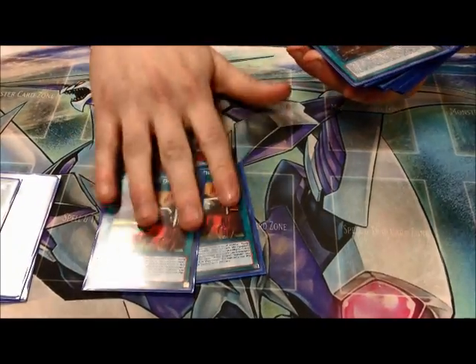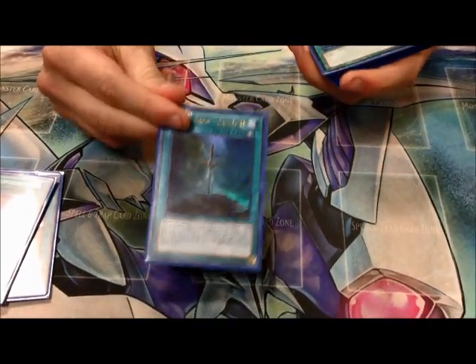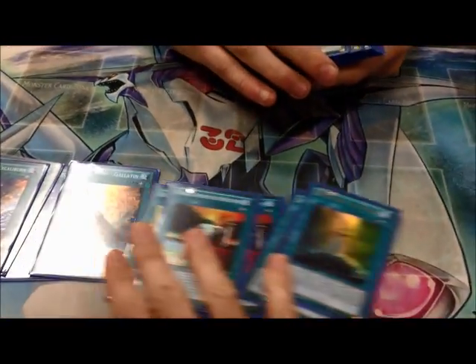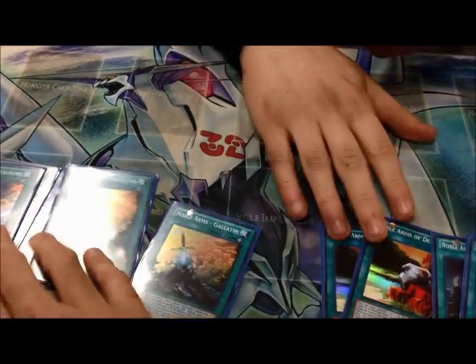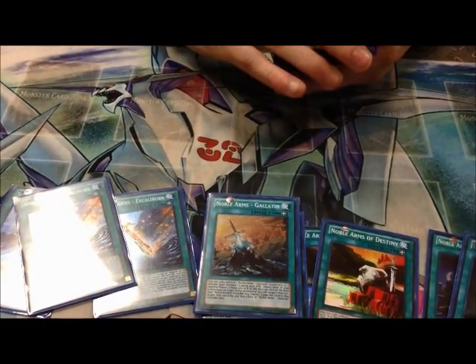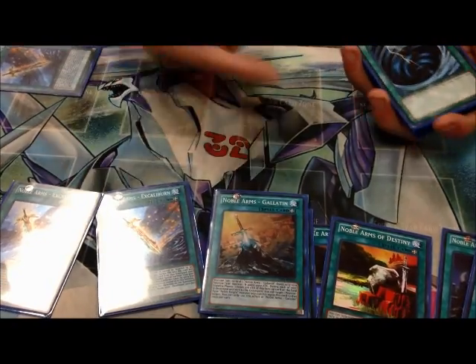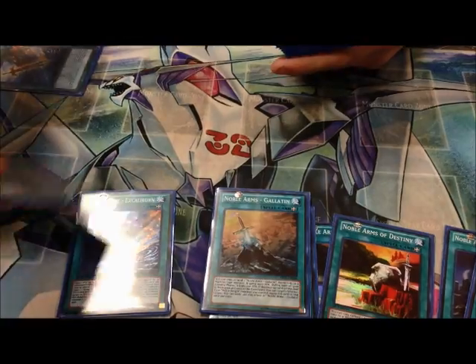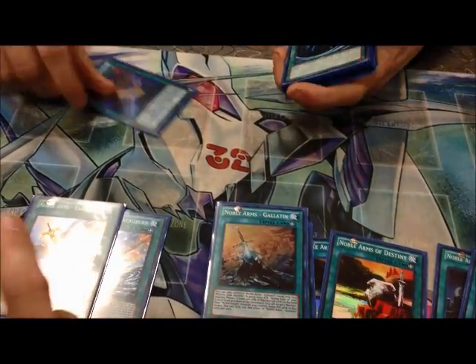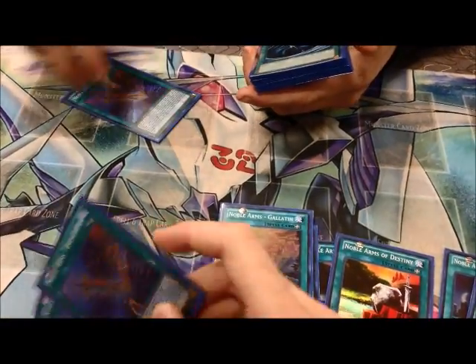For Noble Arms, I've got 3 Excalibur, 2 Galatine, 2 Destiny, 1 Artorigus — that one that destroys sets — and 1 Caliburn. The ratio actually works out pretty well. I'd usually play 3 Destiny, but I currently only have 2, and so far it's working very well. With 3 Excalibur, I'll usually banish one to rank up my rank 4 or rank down my rank 5, and then I still have 2 left in the grave to bring back. Given the format, there tends to be a lot of targeting with chaos monsters, and it helped me win games.